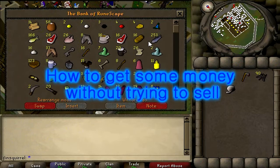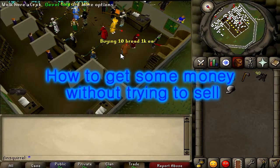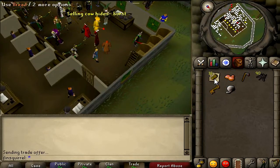Hello, hello! This is WinSquirrel. I have a dog, Poppy. He's sleeping next to me, snoring and farting. I don't know if you can hear, but today I'm talking about getting money without trying to sell.